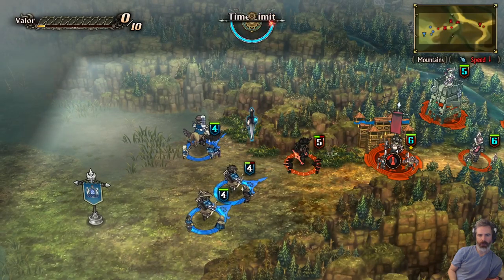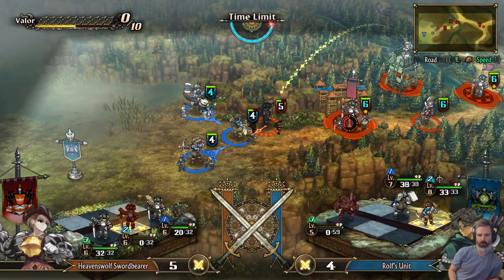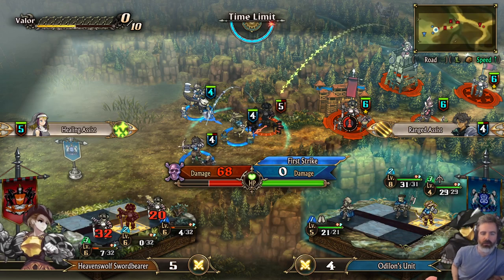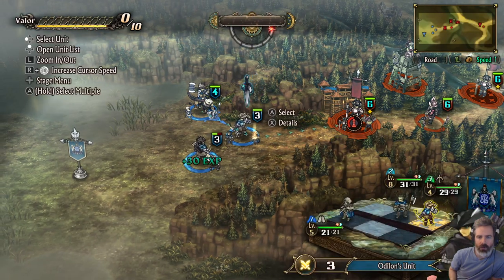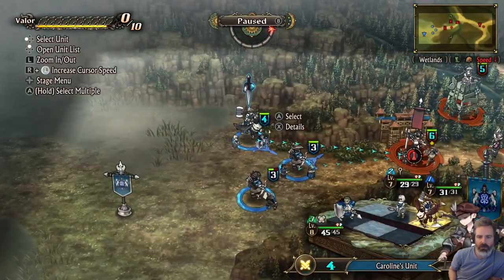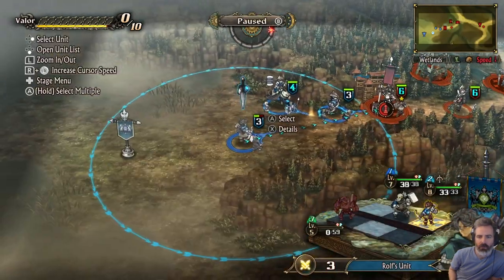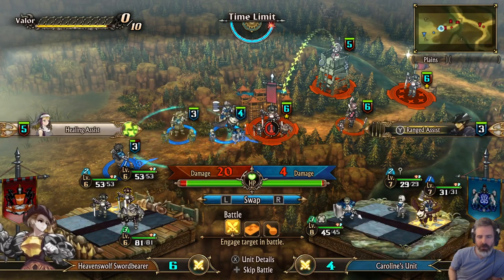They're getting healed up too — now they're in heal range. Let's try to finish off here with the assist. 81's here — that's pretty good. Don't clip the mount here or we'll go too slow. He still hit a little bit. Just got to bring him along, get the assist — a little bit too slow.